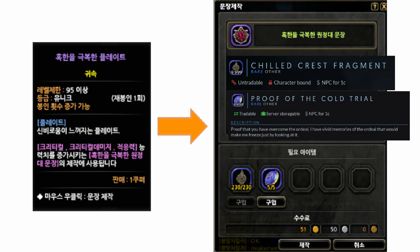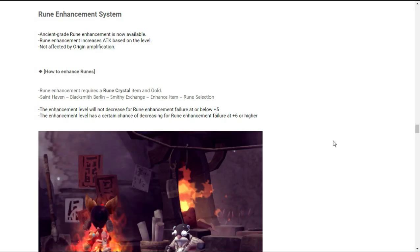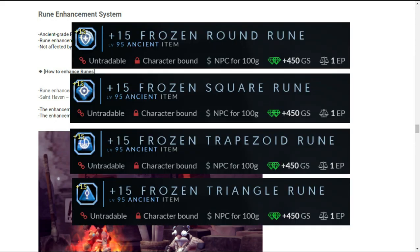Chilling Heraldry Fragment and Frigid Ordeal Token are used for crafting Frigidity Conqueror Plate. Here is the stat for Frigidity Conqueror Plate.